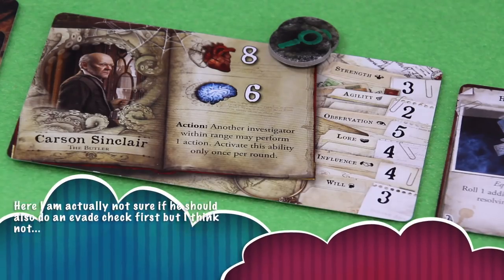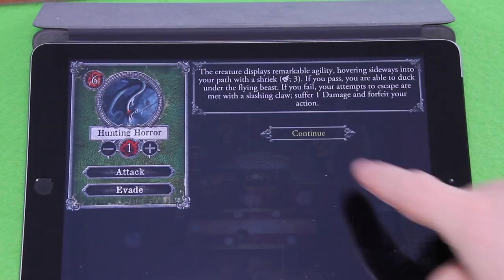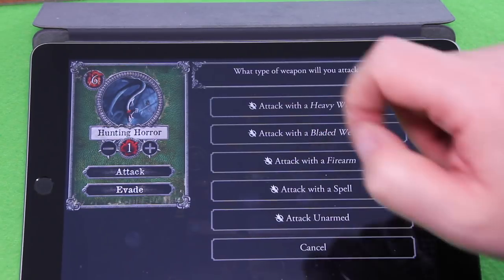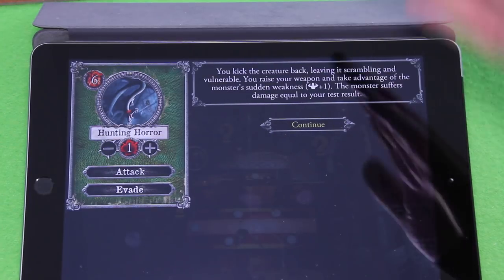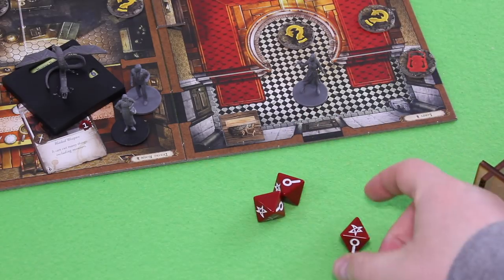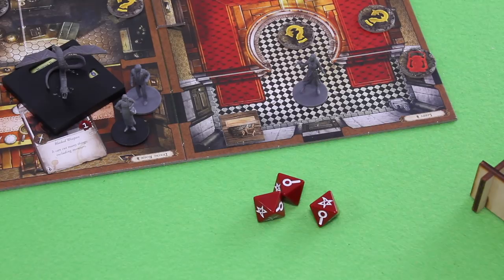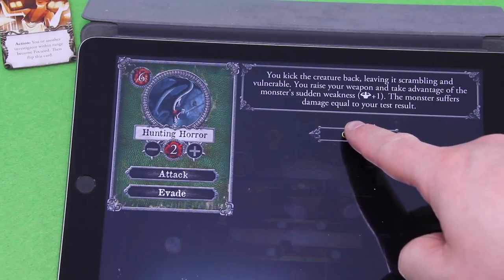Next Carson uses his special action — another investigator within range performs one action — so Gloria goes again. She attacks with her crowbar. 'You kick the creature back, leaving it scrambling and vulnerable. Strength plus one.' It's the same result again, and it's not great for this hunting horror. That's another damage — two out of six total. We don't have any more clues, but slowly and steadily we're getting there.